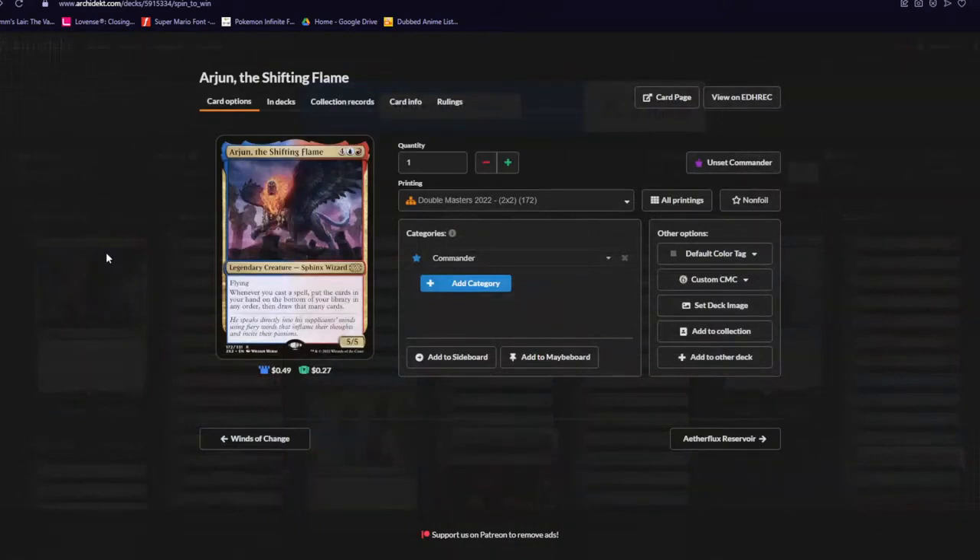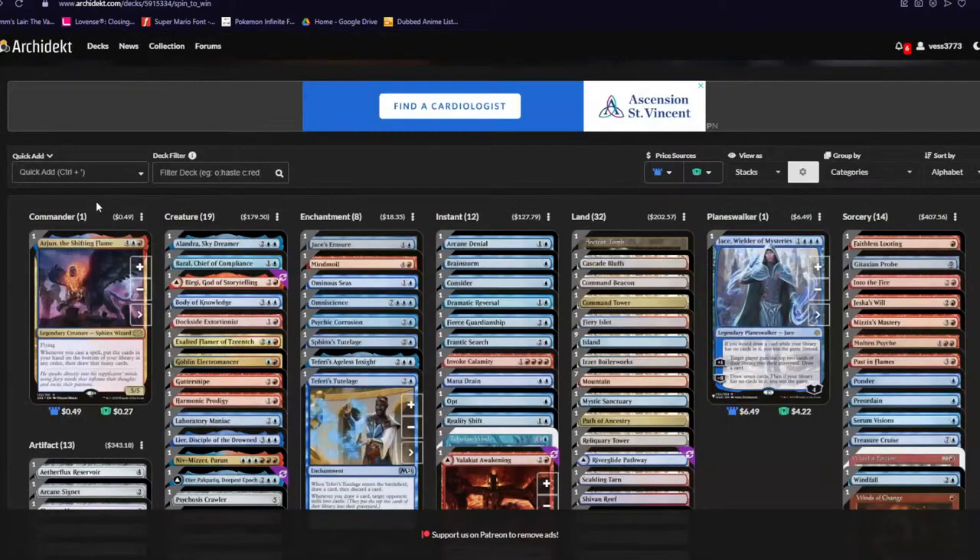This little crafty boy is a six-mana 5/5 with flying. Whenever you cast a spell, put the cards in your hand on the bottom of your library in any order and draw that many cards. So what are we doing today? We're spinning that wheel — we're gonna be casting a lot of spells and cycling away a bunch of cards.